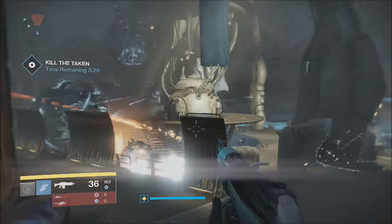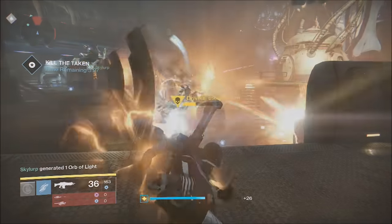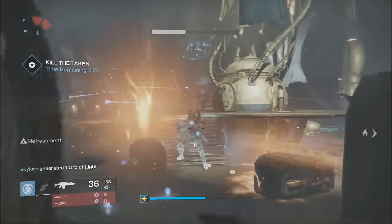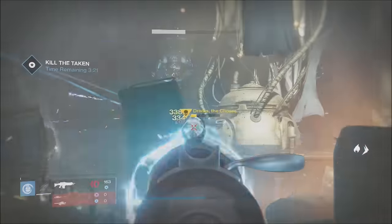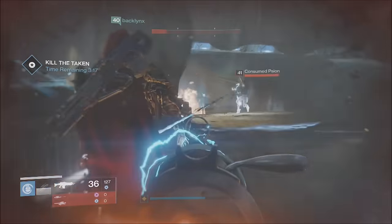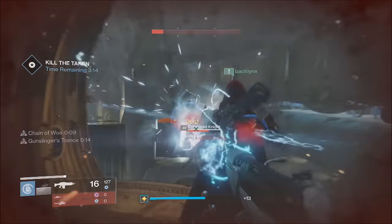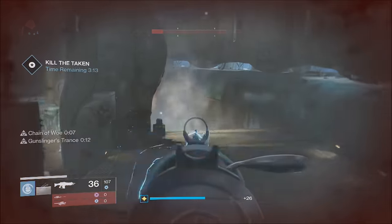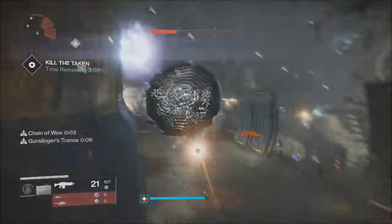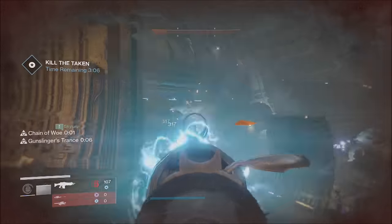Run until you get to the first door — somebody will grab a relic and put it into the door so it opens. Run to the second locked door, grab two relics, and open that door. From there, run to the area where the Shadow Thief strike is. It's going to be pitch black, but the elevator into the Cayde's Ketch will be working.